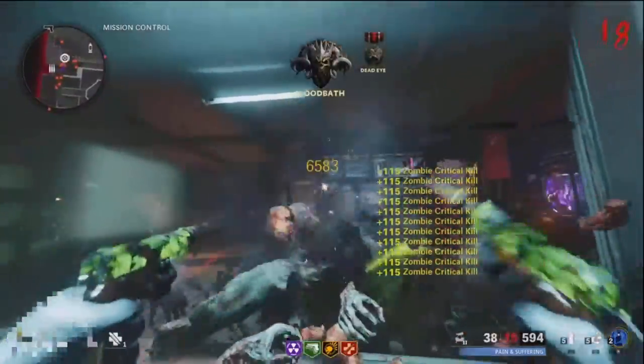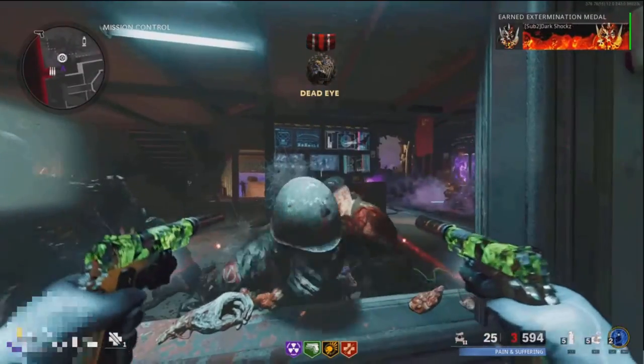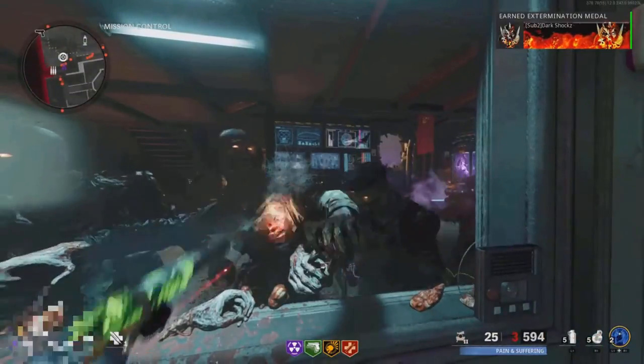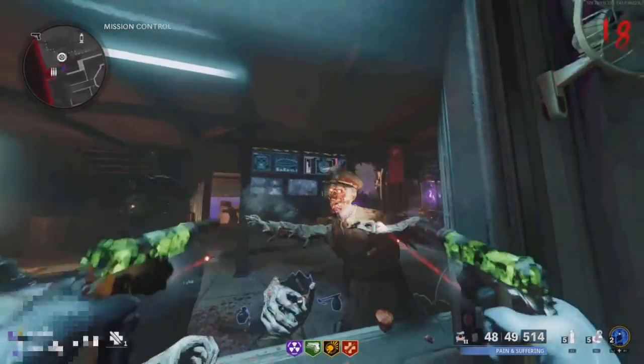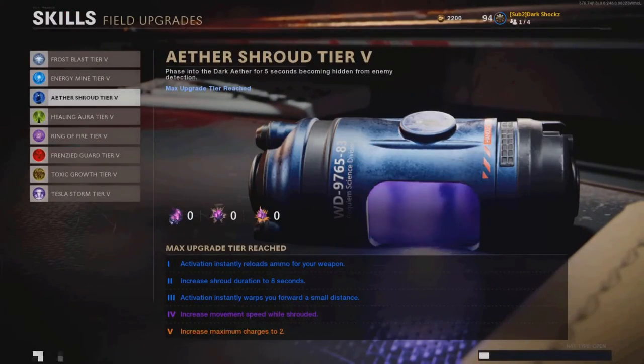I'm going to be showing you guys every working glitch right now on Cold War Zombies. This first glitch will be on Firebase Z and it's a PHD Slider glitch. All you're going to need for this glitch is Aether Shards Tier 3, Mule Kick Tier 3, and PHD Slider Tier 4.